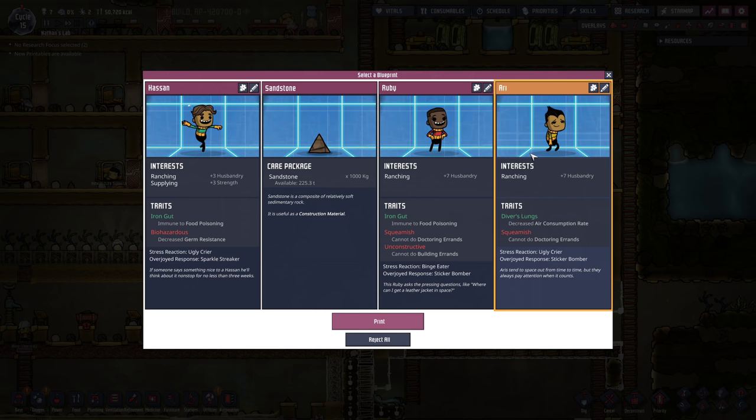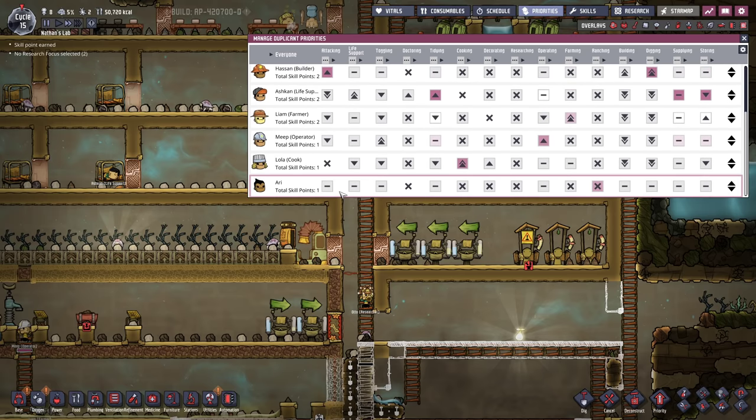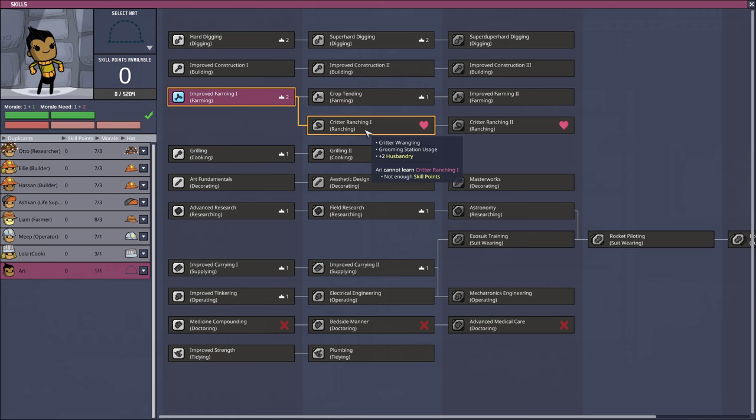Everyone, welcome Ari to the tribe. This is our last guy for a little while. After that, we have taken care of all the roles, and any additional dupes are just gonna be for experimental purposes. Ari can also occupy the first schedule - that is actually fine with me. Obviously ranching is gonna be the first spot, and then I think I want him to help out with the storing. He's only gonna have very little downtime once we have the critter ranch rolling. Because he has to learn the ranching skill, he's also gonna be proficient in farming. I want him to do that as a third priority, and everything else is gonna be lowered. I might actually keep his attacking priority up, because he's the rancher after all, and close to the animals.